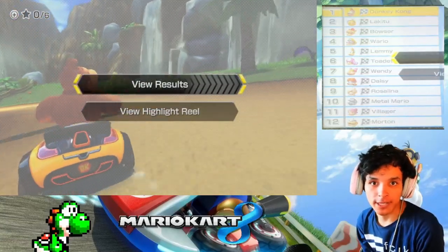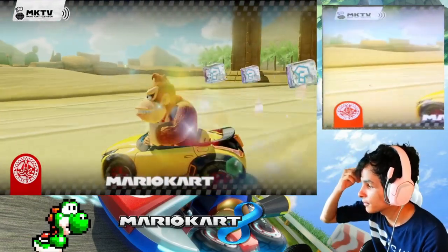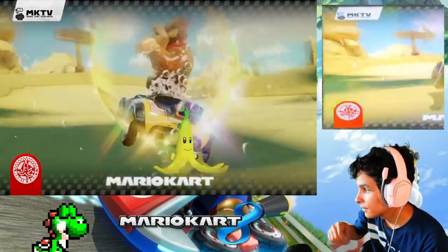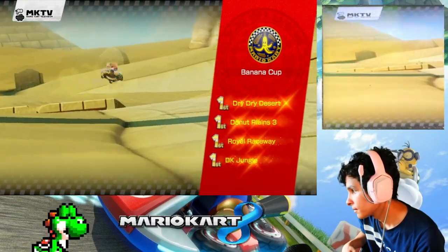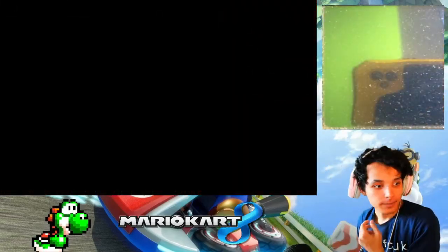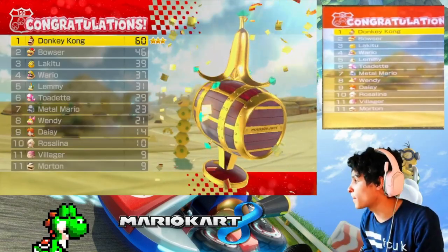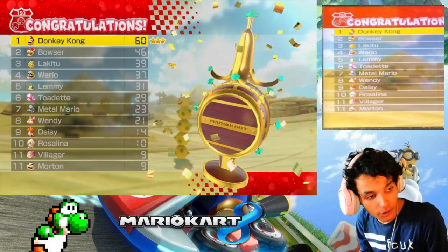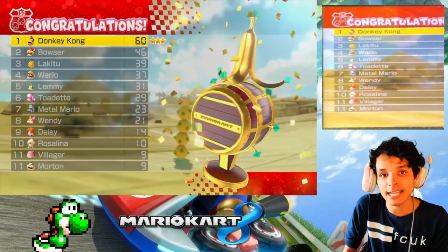Alright, let's review the results. Let's see what we got here — Dry Desert, let's see what happened. Yes! First place every race — GGs everybody, woo-hoo! DK's barrel, you deserve it, man. That's why I picked you for this cup, because I know how much you love barrels. That's gonna be it for the 150cc banana cup. Next is gonna be the 150cc leaf cup — which character? You're gonna have to find out in the next episode. Thank you guys so much for watching. Please like, comment, subscribe for more content. Take care, be safe, and until then, I'll catch you gamers next time. Goodbye everybody!